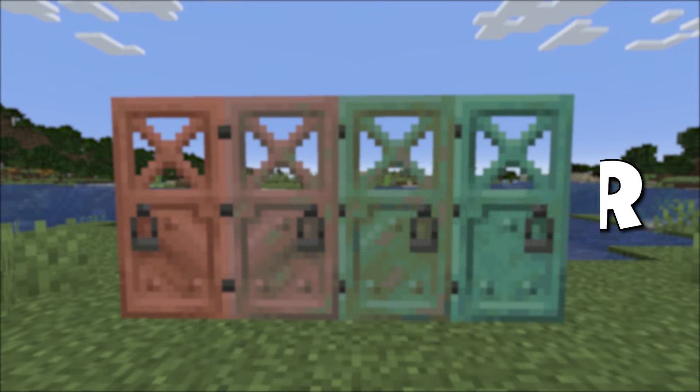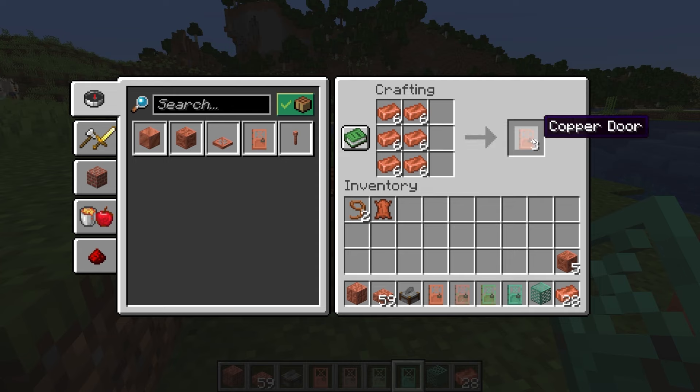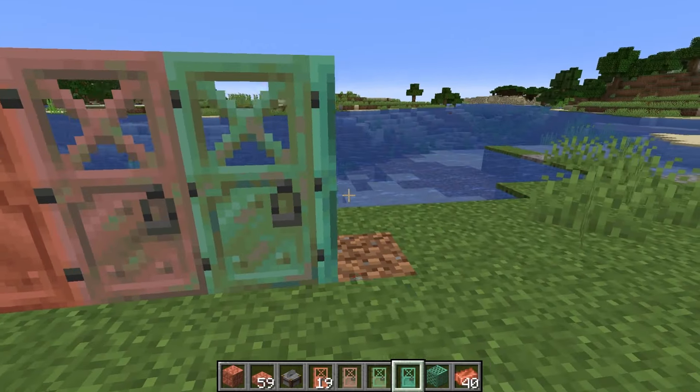Next is the copper door. The recipe is six copper ingots crafts three copper doors in the crafting table. The copper door works the same as other doors, being opened, closed, or powered by redstone.